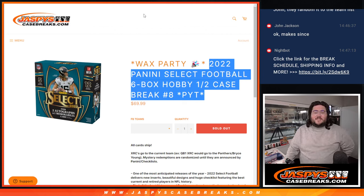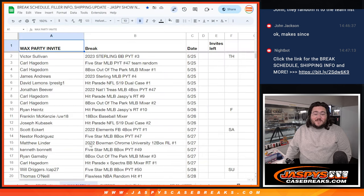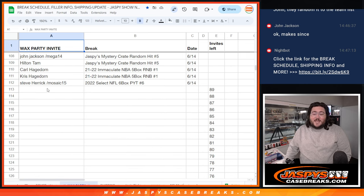What's good everybody, Chris from JassysCaseBreaks.com doing 2022 Panini Select Football 6-Box Half Case Break PYT No. 8. No. 7 is in a team random right now, but since it's from the same half case, we're going to rock and roll on it anyway. This is also a wax party break, so at the end of this break we'll give away a fun little invite. Get your RSVPs in — wax party all the way down to 113. So let's do it.